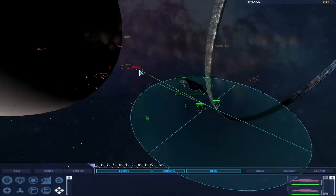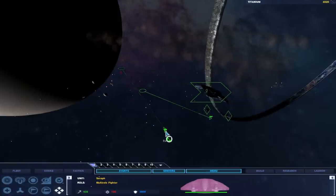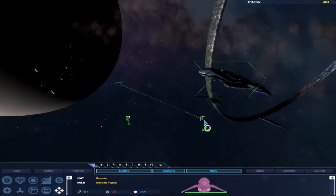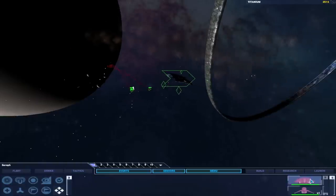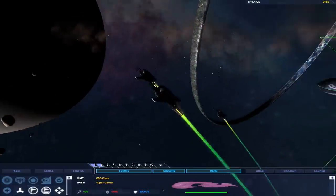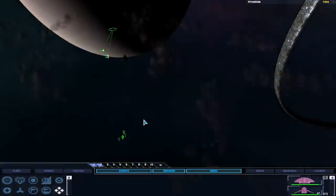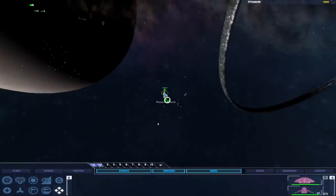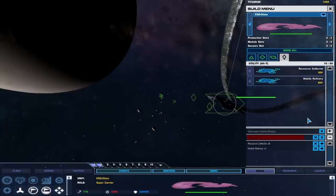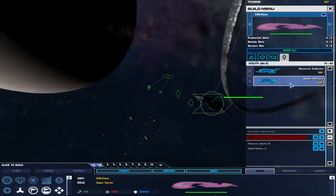This is a multi-role fighter — and these guys are also multi-role fighters. Which one is better? The Wolf actually does the same amount of damage; they have the same speed, which is a little bit weird. We're going to have to scout out for our enemy. This resource field is doing pretty good, but I'd like to build more resource collectors — let's build like eight. We'll get more refineries. 16 resource collectors might be a little bit overkill, but I feel like it's a good idea.